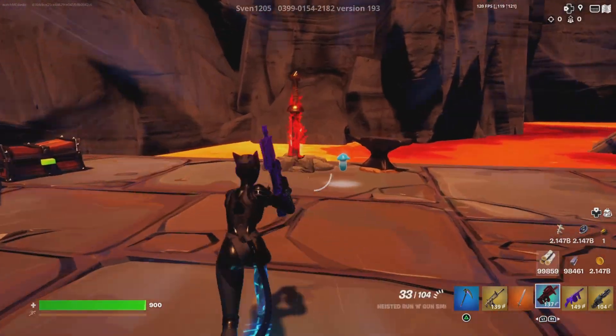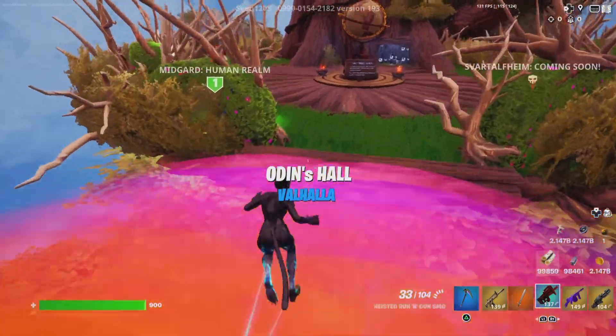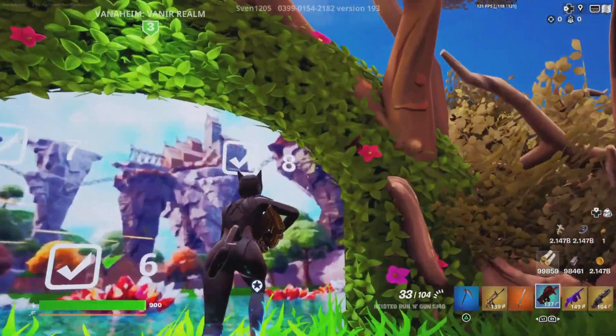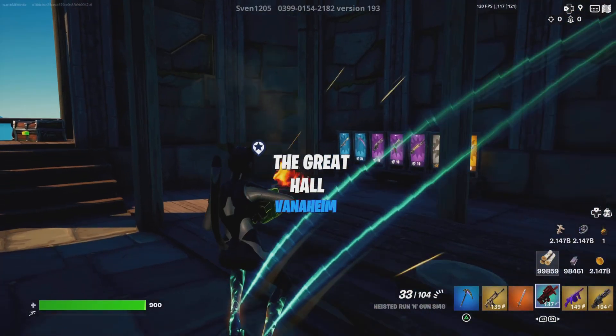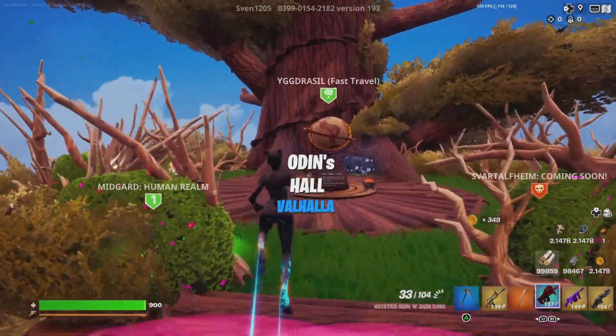If you're wondering how to get metal inside of Valhalla, it's pretty easy. I'm going to go to the realm before it — this checkpoint. And right here for 999 gold you can get metal; there's a vending machine for metal.